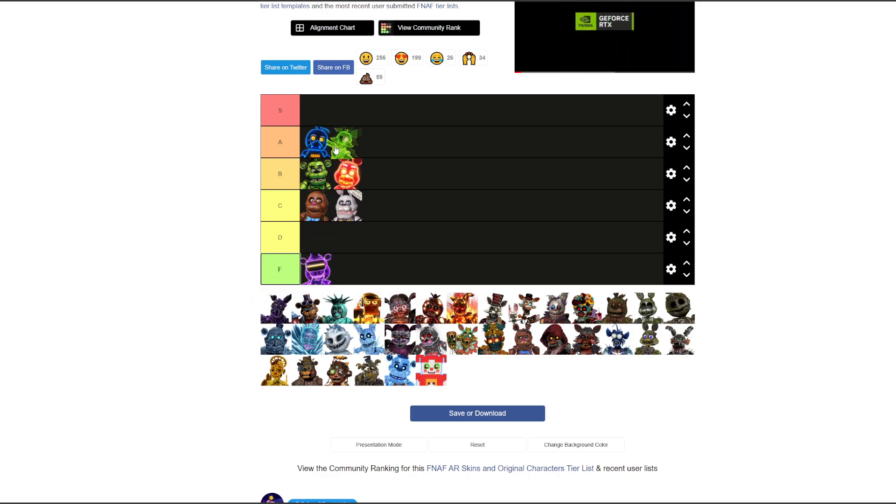Next up, Radioactive Foxy — A tier at least. That thing looks dope. He's all like green, but he's not like Shamrock where it's a reskin. He's got an aura which makes him feel like more than a reskin.